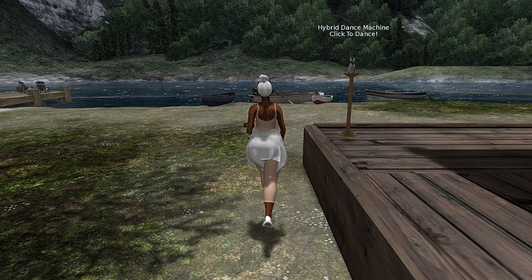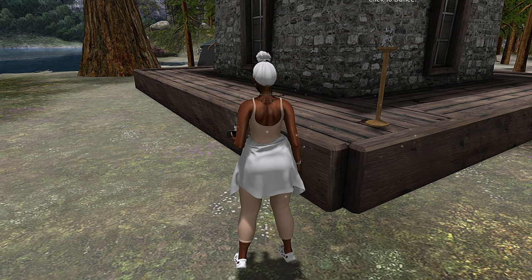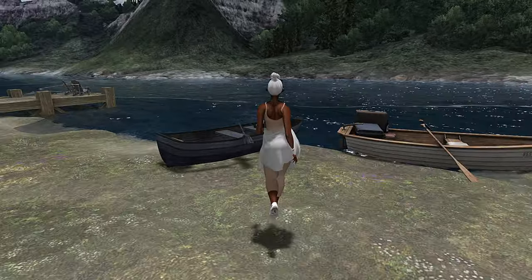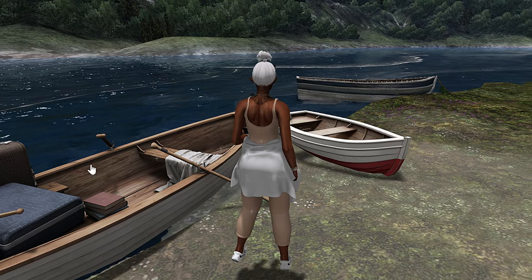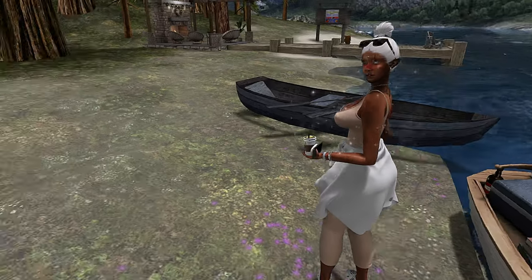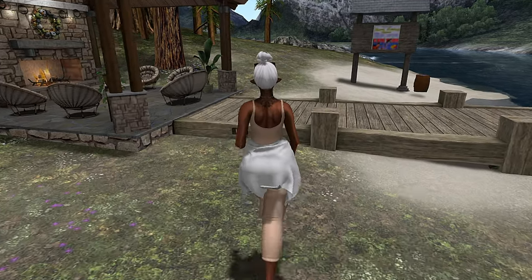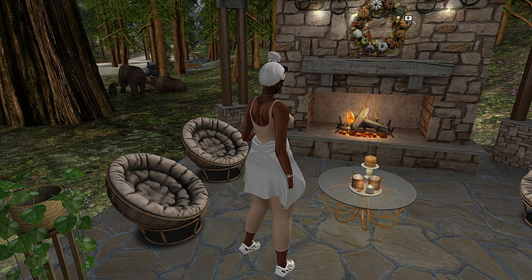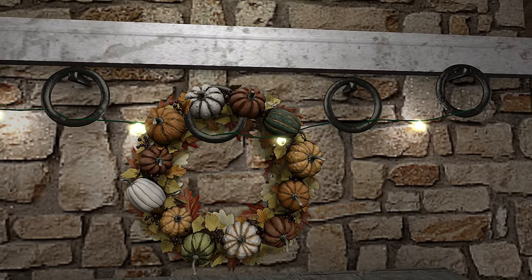We're going to walk quickly by these bears. They have a lot of these dance things that you can click and get some dances out of. So if you come here with somebody or by yourself, you can dance. Nice little boats - if you can sit in these boats, just kind of vibe out and take some really cute pictures on the water and by the water. I really like that. This looks like another little common space with a very nice fireplace. I love these chairs and I love this wreath. I love all the fireplaces they have here.